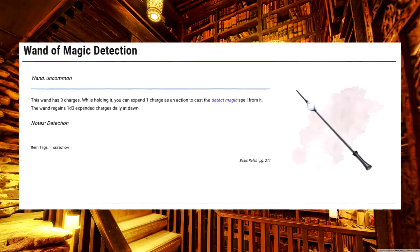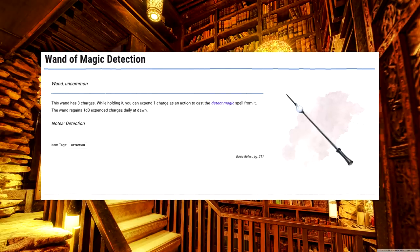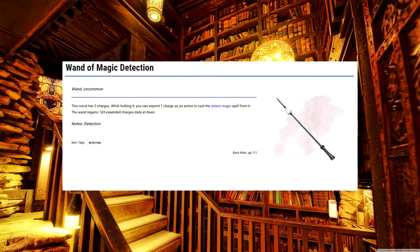Wand of Magic Detection. You can either take Detect Magic as a spell, in which case you'll either be using spell slots or casting as a ritual, or you can use an infusion slot to just have a wand do it for you. There's no right answer here — I'm just giving you your options.